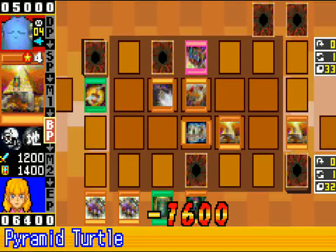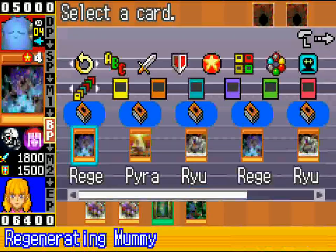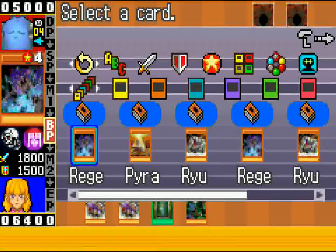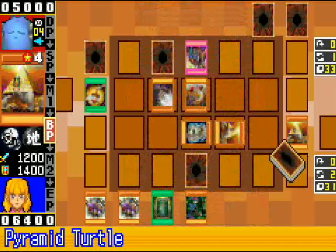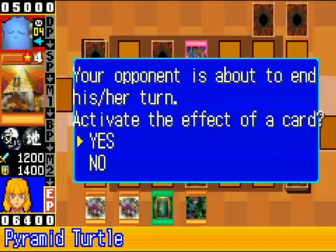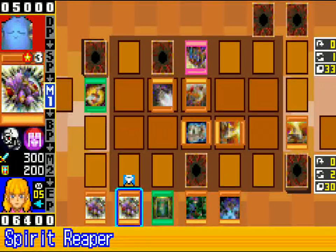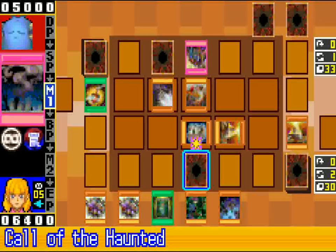Considering my opening hand, there is a possibility we could lose here. If I can get space it'd be great because I can get back, potentially. Should I go for another turtle? Yeah, let's go for another turtle. I can summon that in defense mode. Just took 1600 for nothing, but it's all good. The AI misplays a lot, so it evens out in the end.